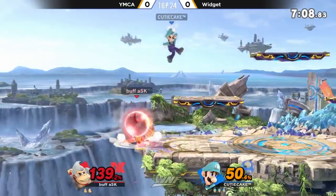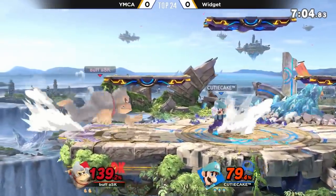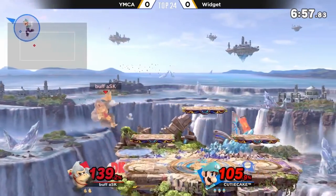This up B is definitely not the biz here for Donkey Kong — definitely got nerfed. But getting back on the stage, YMCA sitting at 139 on his second stock. Looking pretty bad. Gets the spot dodge out of the force match, but it's still not enough.